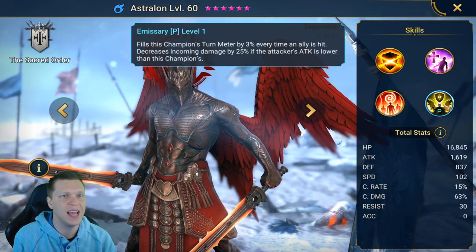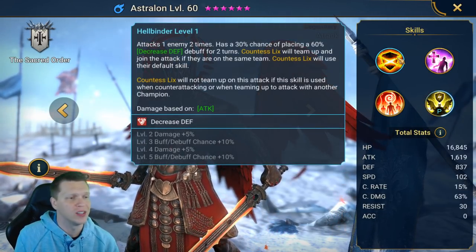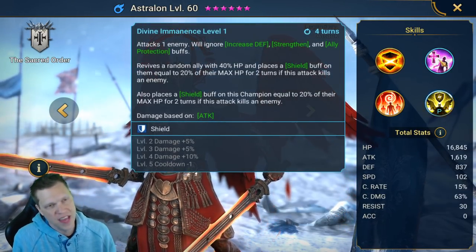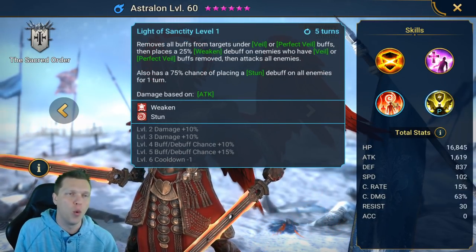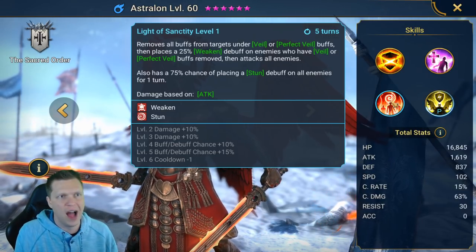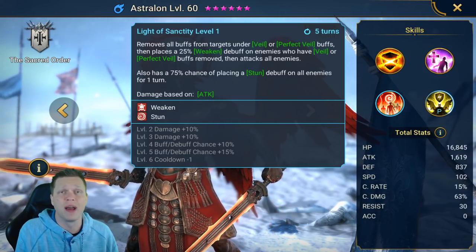For the passive, it fills the champion's turn meter by 3% every time an ally is hit, and decreases incoming damage by 25% if the attacker's attack is lower than this champion's. For multipliers: the A1 is 1.7 times attack hitting twice, so essentially a 3.4 multiplier; the A2 is 5.8 — pretty hard-hitting single target; and the A3 is 4.0 AOE. The multipliers are decent, not best-in-game, but paired with his extremely high base attack of 1619, he can do a pretty good amount of damage in the right gear.